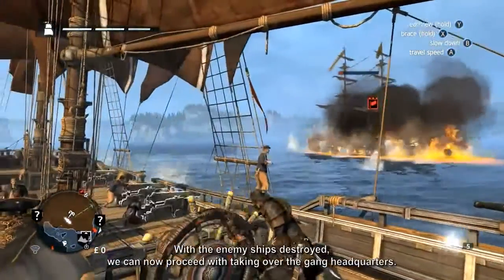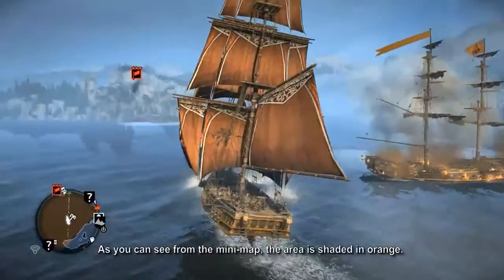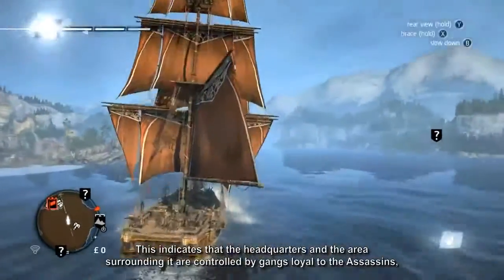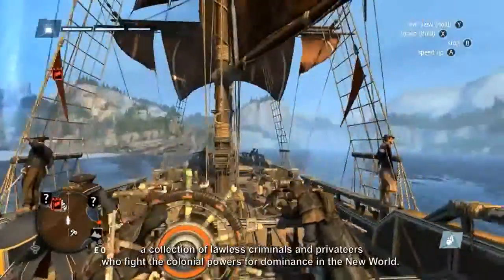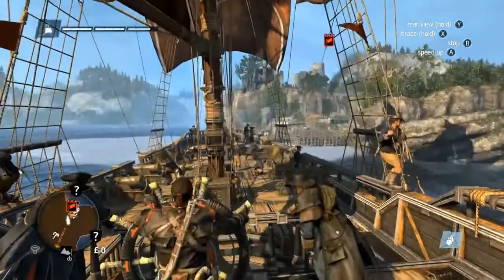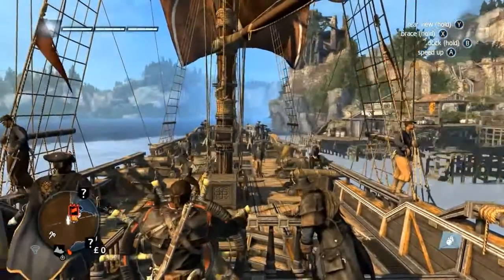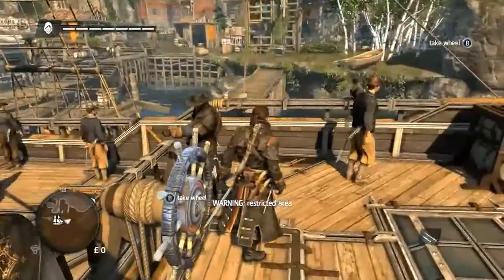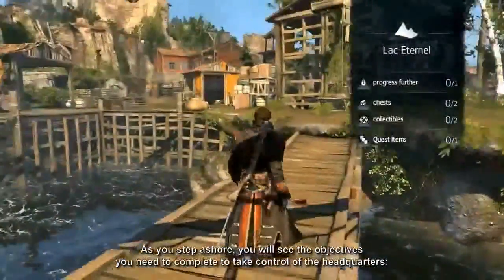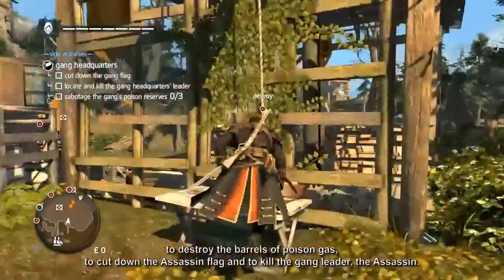With the enemy ships destroyed, we can now proceed with taking over the gang headquarters. As you can see from the mini-map, the area is shaded in orange. This indicates that the headquarters and the area surrounding it are controlled by gangs loyal to the Assassins — a collection of lawless criminals and privateers who fight the colonial powers for dominance in the New World. As you step ashore, you will see the objectives: destroy the barrels of poison gas, cut down the Assassin flag, and kill the gang leader — the Assassin.